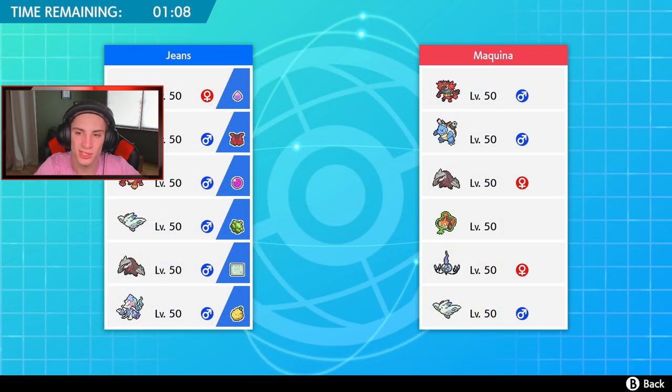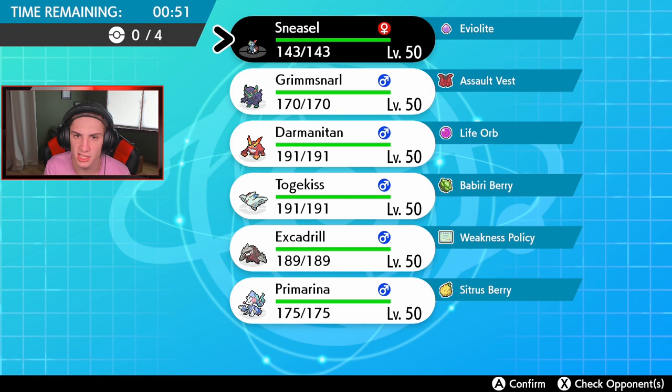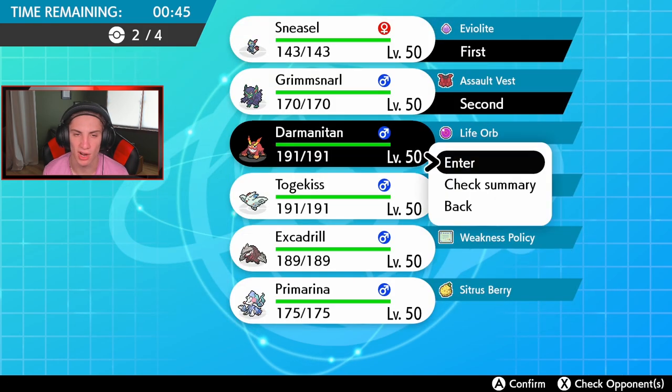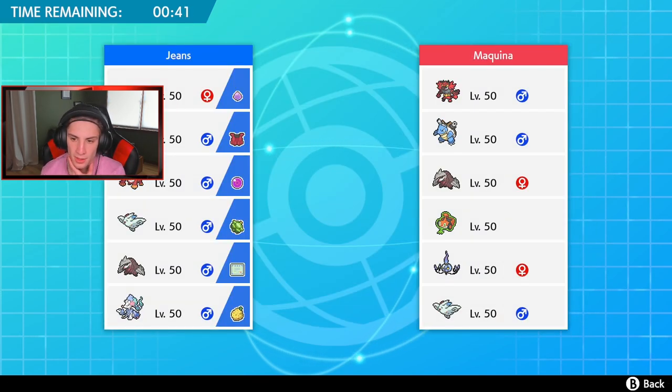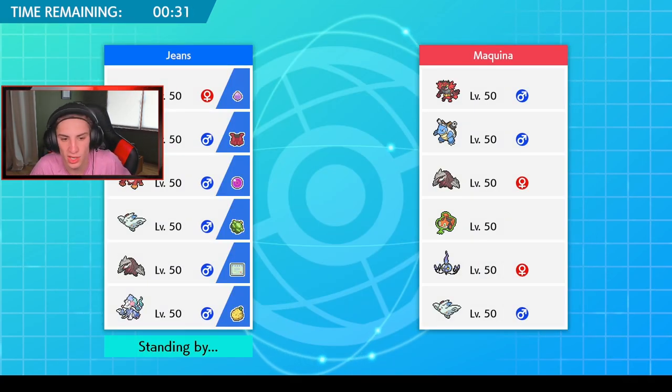Second battle on its way. This guy has a Shell Smash Blastoise team with Incineroar for Intimidate. I wish we had a Defiant Pokemon or something cool along those lines. I think he's probably going to lead Togekiss into Blastoise for the Shell Smash. Another safe lead is going to be Sneasel and Grimmsnarl again — I think that's safe. We can roll into Darmanitan and then in the final spot either Excadrill or Primarina. I think Excadrill cleans up way way better, especially with Weakness Policy.